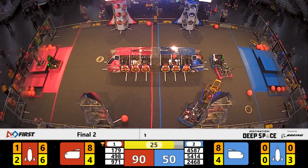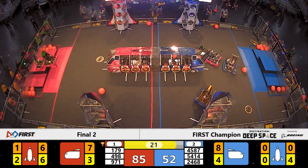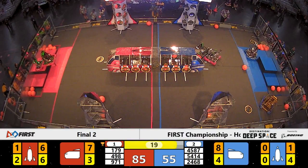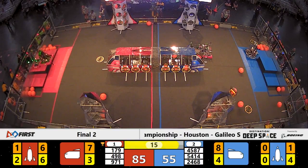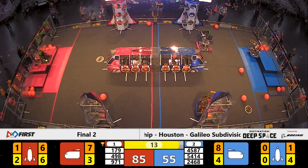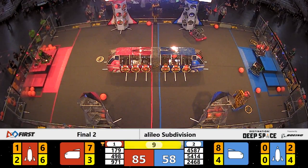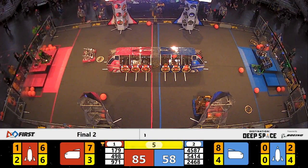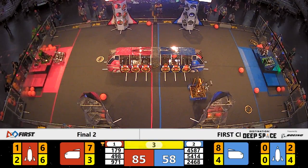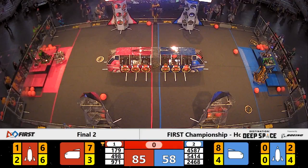Less than 30 seconds left to go. Team 971, Spartan Robotics, on a Level 3 platform for the Red Alliance. Here comes Team 179 — the Red Alliance trying to do another double climb to Level 3. They're going to try to make it happen. Team 179 looks like they may hang in there. Less than 10 seconds left to go in this finals match. Blue Alliance Robot 54-14 trying to make a Level 3 climb — they flip their flippers, the bumpers follow. One second on the clock and time is up.